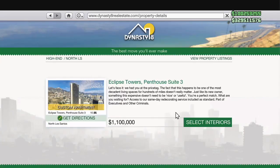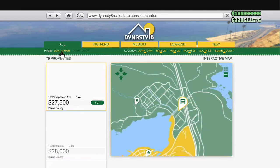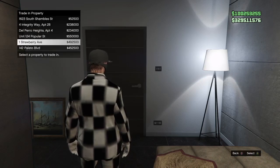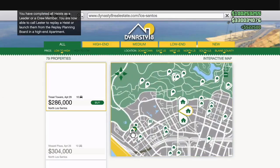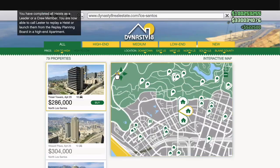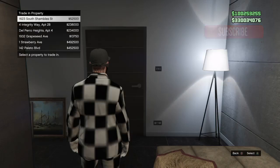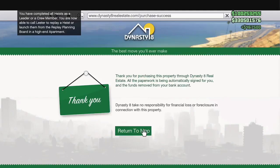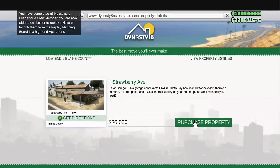Now we're doing this as a solo money glitch. Go ahead and buy the three cheapest properties. You can see that the expensive prices from the female character have now transferred over — I'm just going to buy over them with the cheap ones. $522,000 received right there. Now buy the cheapest property again for slot five — $467,000.